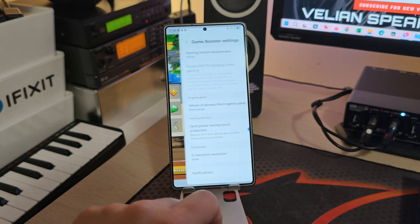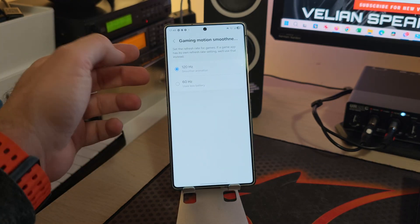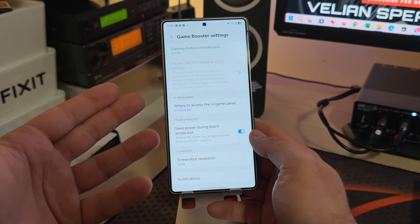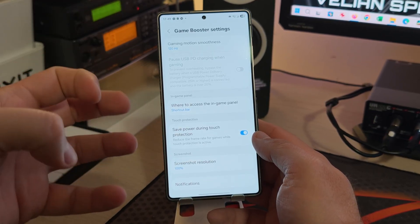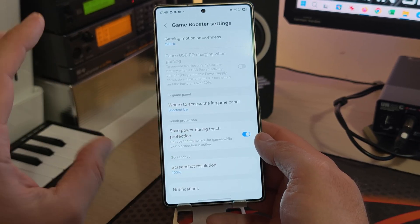From the icons you can access the Game Booster settings. We have Gaming Motion Smoothness at 120Hz for smoother animation — that's the refresh rate. Then you have Pause USB PD Charging When Gaming: if you have a charger that supports PD, you can connect your phone and pause charging so the phone draws current directly from the grid, avoiding pumping the battery and limiting overheating.